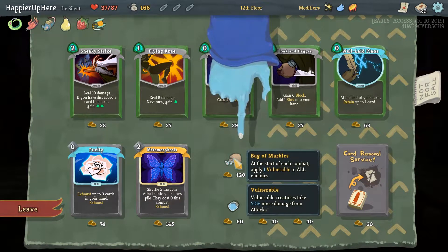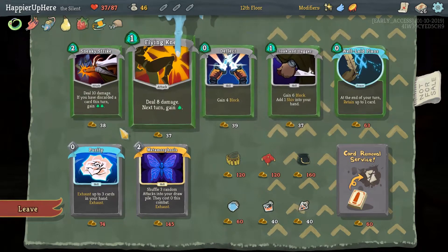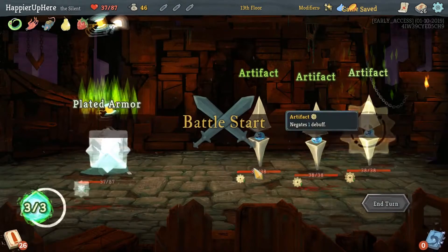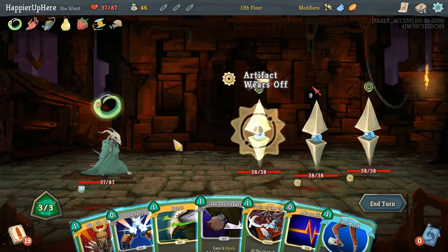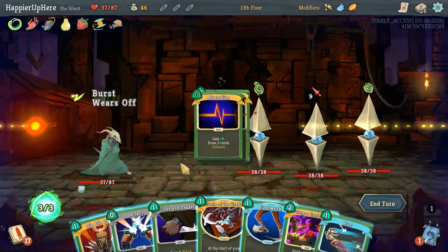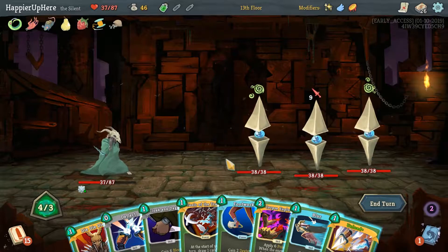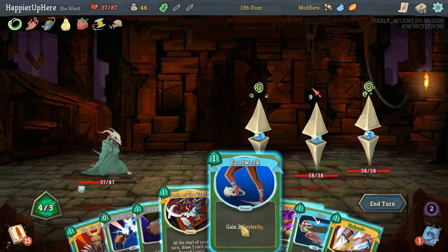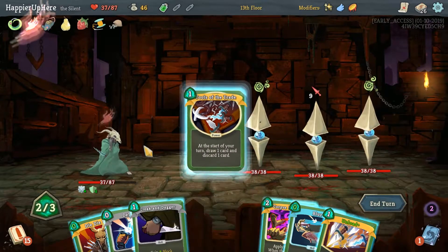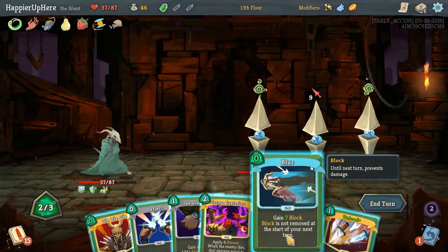Two elites upcoming. Sentries. Let's burst the Adrenaline. Alchemize for free — we should play some powers actually. There's Footwork — may the Blur cost zero, great. I'll do Tools of the Trade, which may see Die-Die-Die cost zero. And then we can do Corpse Explosion. So, Blur, Deflect, Corpse Explosion — oh, they all have the same amount of HP! That's not common. I'll throw this just to speed it up a little bit — need to do two damage to this guy.